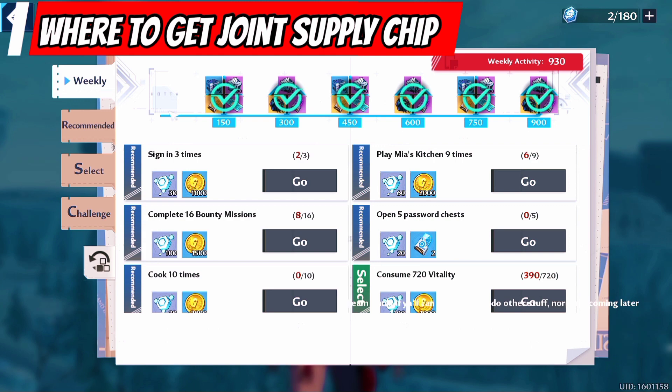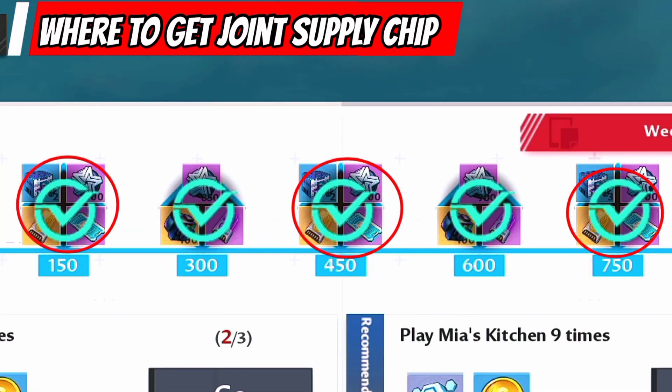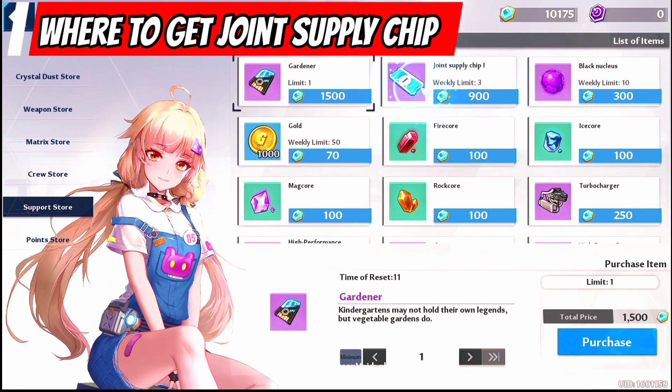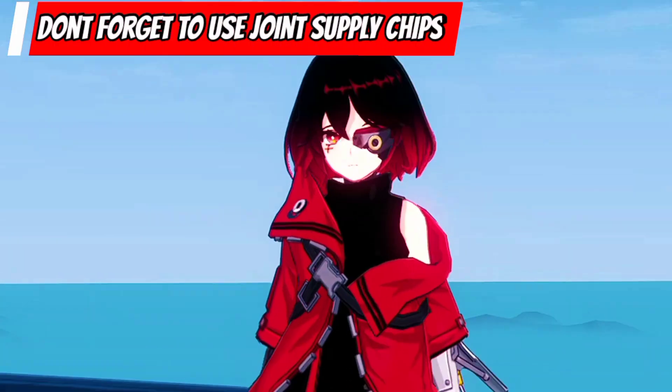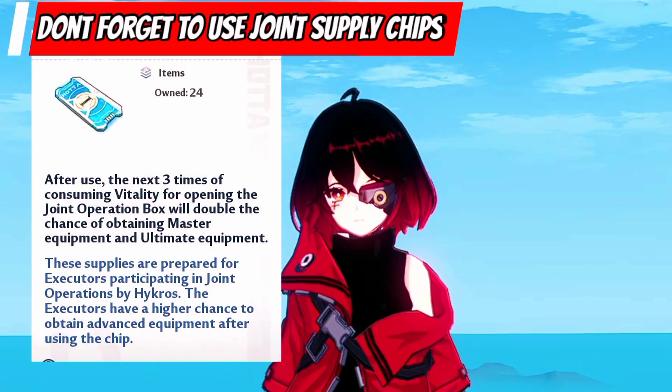These joint supply chips can be found at our weekly rewards, as well as the support currency store. Remember, before going into joint operation, always use joint supply chips.